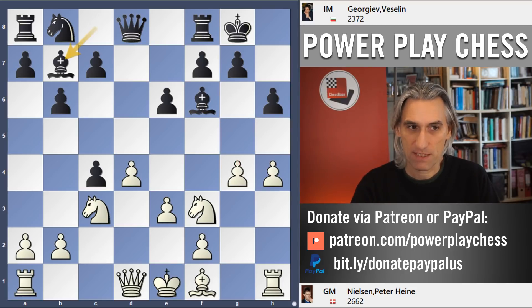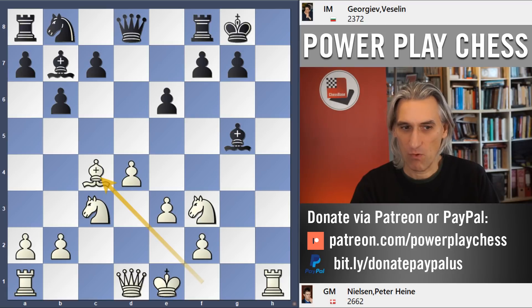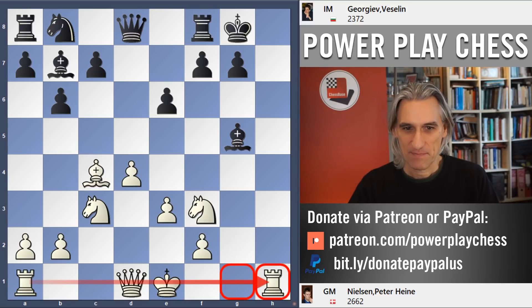So the game went: Bishop b7, g5 — sacking another pawn. Now the h and g files are open. And now bishop takes c4. That bishop moves just to clear the back rank and get the heavy pieces active. It's already extremely difficult for black. White is going to swing the heavy pieces over to the kingside.